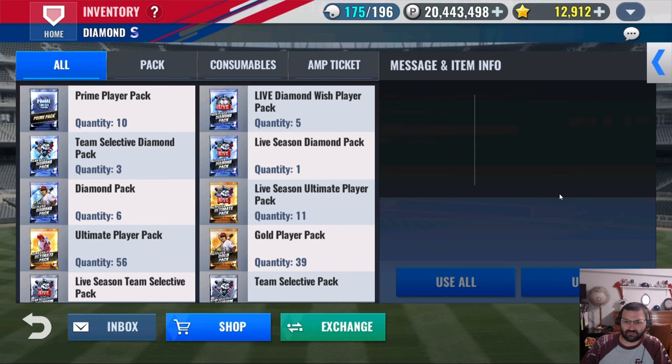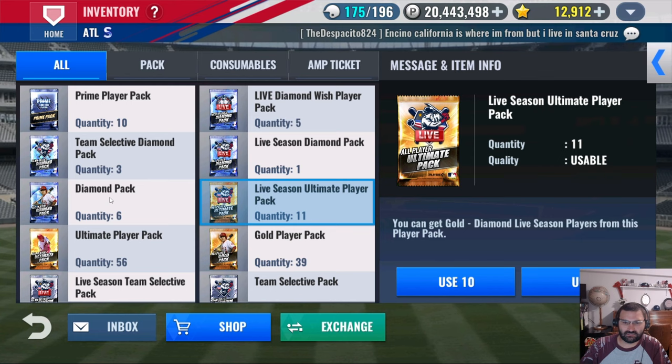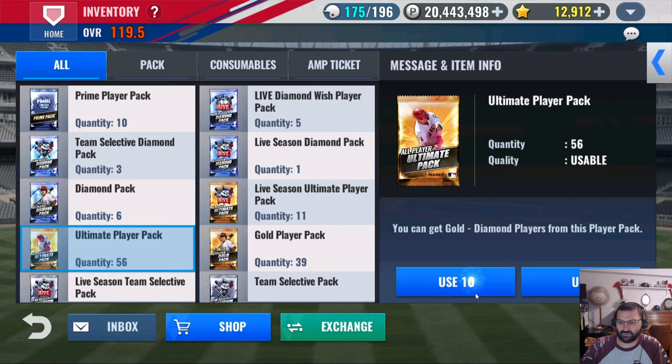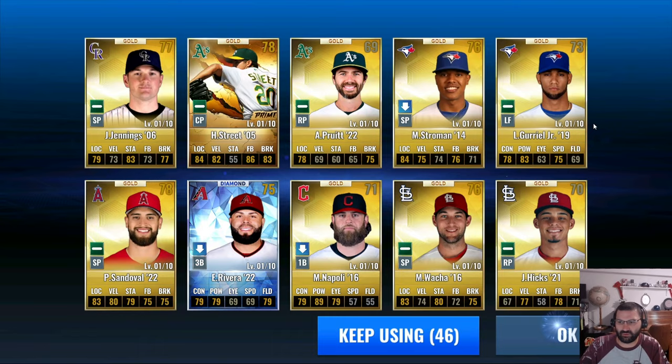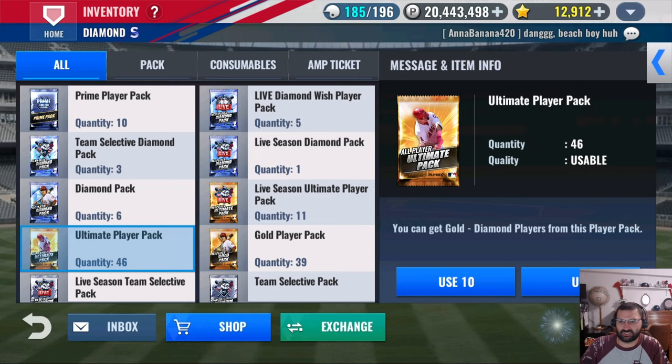Alright, good to go. Let's do these player packs — going to use 10 of these. Oh, we got a diamond out of that! And a prime — let's see, Oakland A's. I don't know who that is... Houston Street. I had a feeling that's who that was.